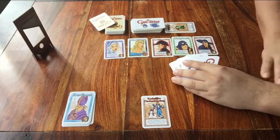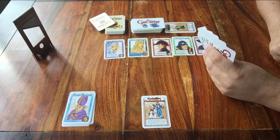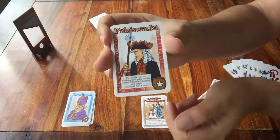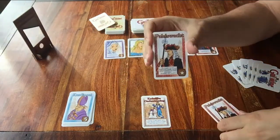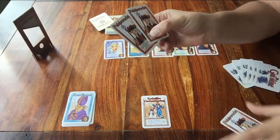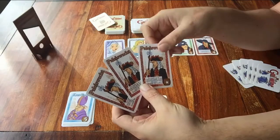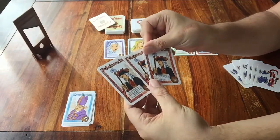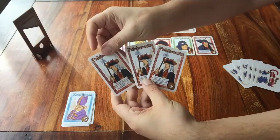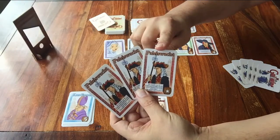Guillotine is an easy game. Here are 3 details for you. The first: look at this card — instead of points, this card shows you a star. So how many points is it? At the end of the game, this card is worth as many points as how many cards like this you have, because there are more cards exactly like this one. If I have 3 of these cards at the end of the game, each card is worth 3 points — so that's 3, 6, 9: 9 points.